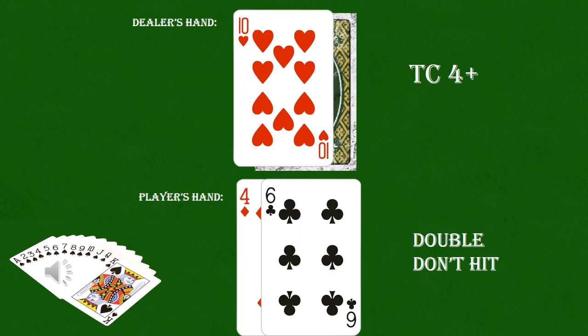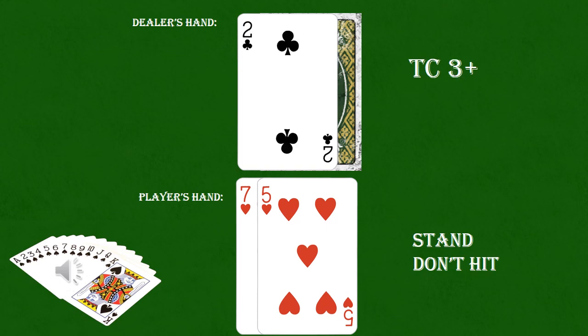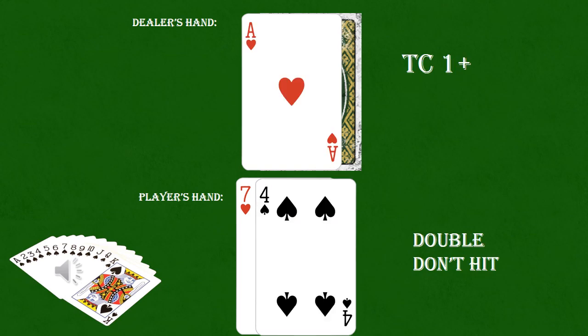With a dealer 10 versus your 10 at a true count of four or higher, double and don't hit. With a dealer three at a true count of two or higher, stand on your 12 rather than hit. With a dealer two and the true count of three or higher, you can stand on your twelve.